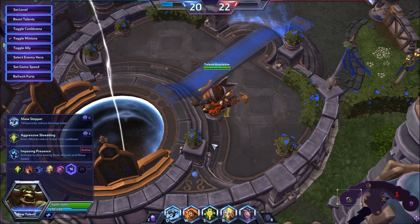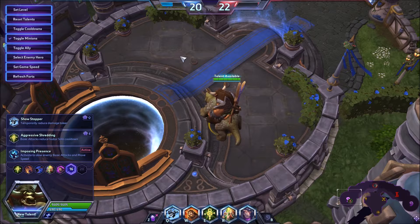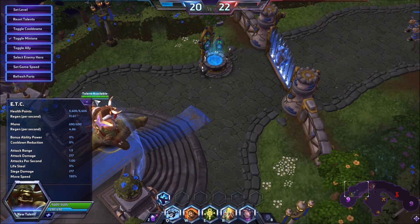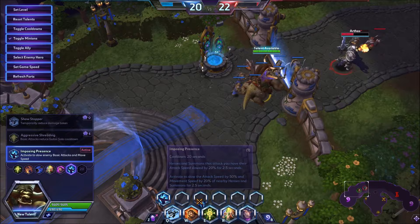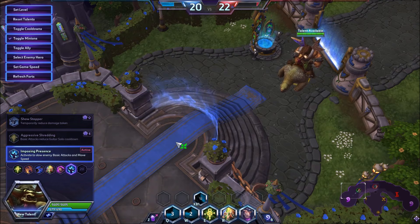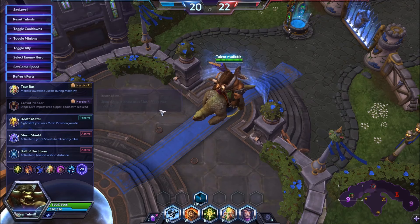ETC is now going to be kind of a damaging self-sustaining tank. Then there's the classic Imposing with a new change - 20-second cooldown on an AoE slow with an activatable AoE reduced attack speed. When they attack you it's still really good. You could pair it with Encore at 13 - slow on W, slide in, get that second W out. Imposing has always been a powerful level 16, and with the new activatable it's probably even a little more powerful if you use it correctly.